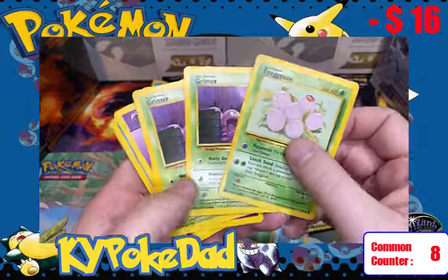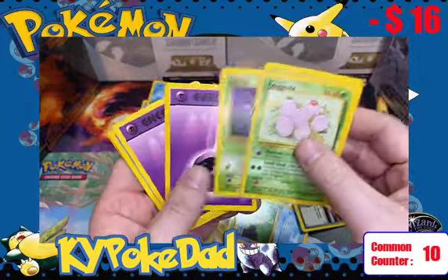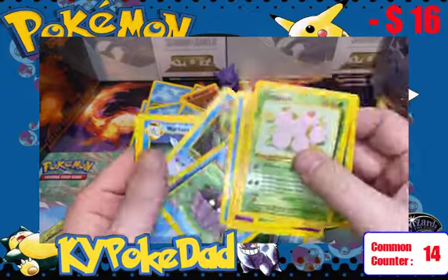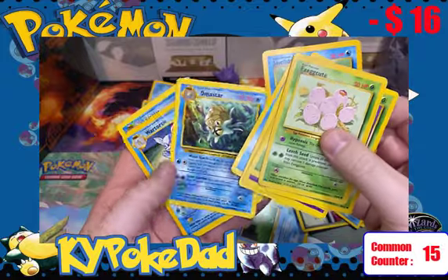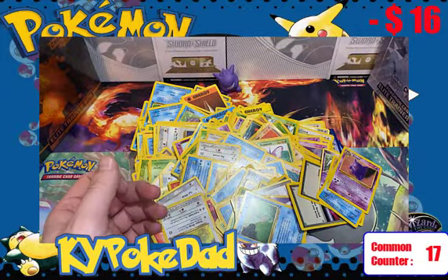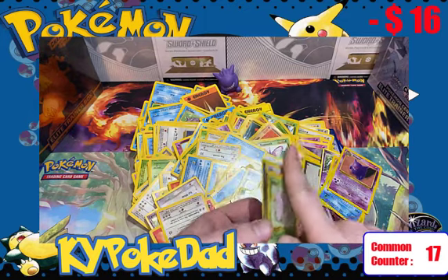We've got some energy cards. It looks like our commons are coming out strong in this first stack. Bunch of energies, Psyduck, Shellder again, Omanyte, Wartortle, and Cloyster wraps out our first pile — 17 commons in there.